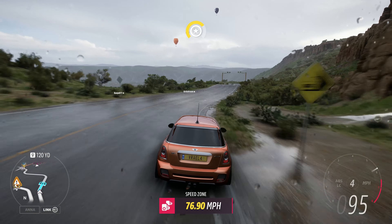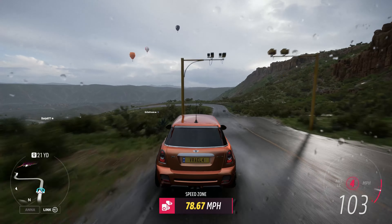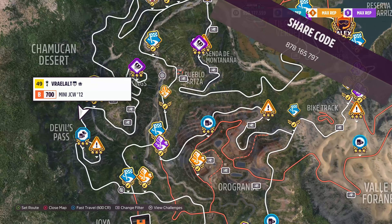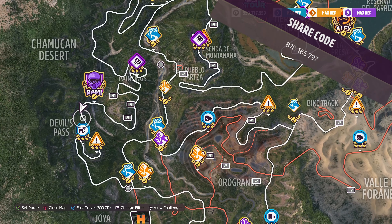How is it going everyone? Welcome to Series 33, Apex All-Stars, Winter in Forza Horizon 5. The vehicle we used today is the 2012 Mini John Cooper Works GP. The share code is on the screen now.